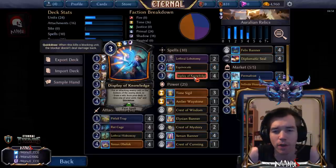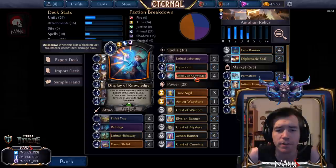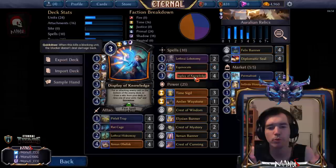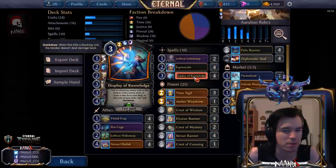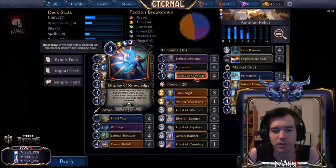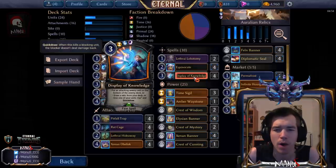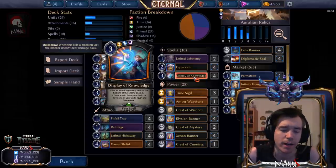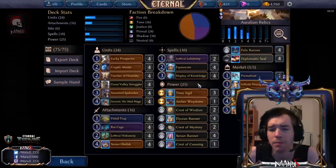Display of Knowledge — all three modes come up quite a lot. The removal mode comes up least often since you're usually the attacker, so you more often use it as a permanent combat trick: permanently giving plus-two attack and Quickdraw to a unit like Prospector is amazing — suddenly you have a five-three Quickdraw Endurance unit. You also often draw relics: sometimes Cage, sometimes Pitfall Trap to kill something, sometimes Obelisk to power up your board. It's very versatile, a bit clunky sometimes, but does a lot of things.